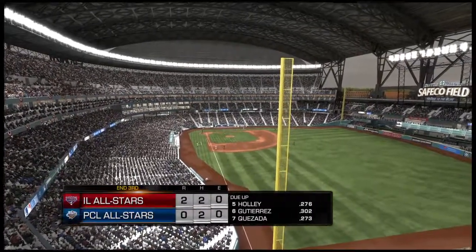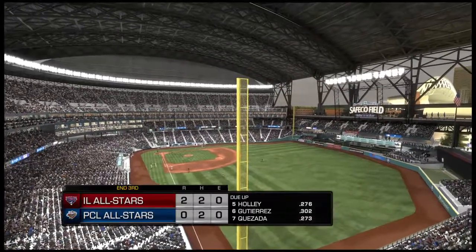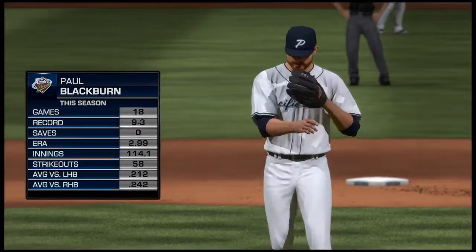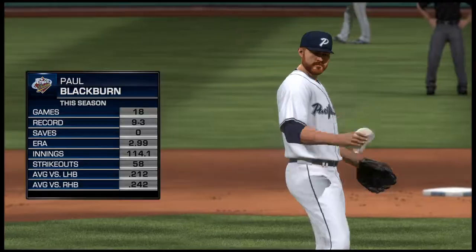Nothing happening this time around. On now to the top of inning number four. The International League Stars lead two to nothing. Paul Blackburn, a 6-foot-1 right-hander, will be the one to get the call from the bullpen here. Paul Blackburn.